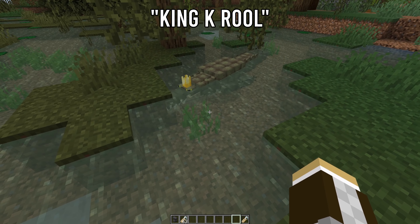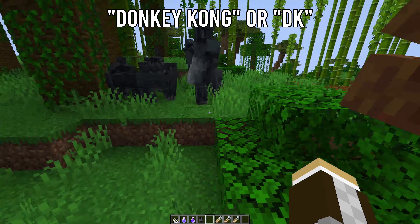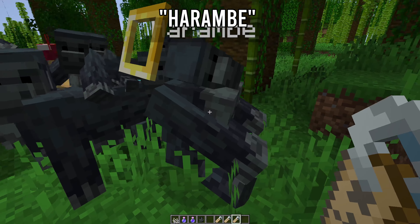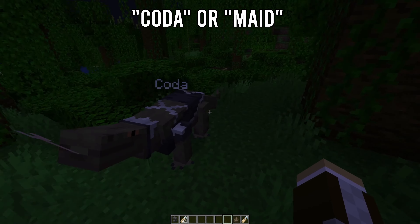Gorillas come with three special skins: 'Donkey Kong' will change a gorilla's skin to match Donkey Kong, 'Funky Kong' will match the same character from Donkey Kong 64, and finally 'Harambe' will put a halo over the gorilla — may we never forget. 'Koda' or 'Maid' will put the Komodo dragon in a maid outfit, so you have your lizard waifu.